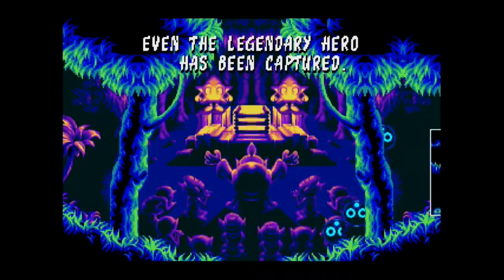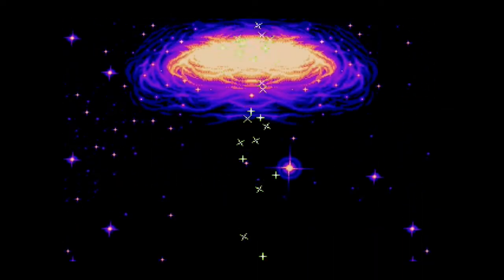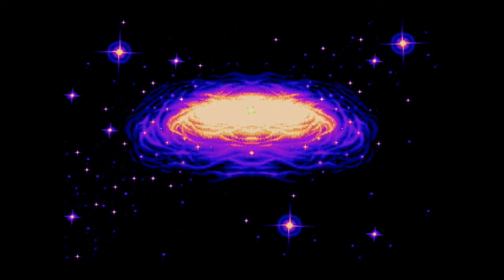Toward the end of the Mega Drive's life there were more games that pushed the hardware even more for better graphics and gameplay, and Rystar was one of them, so let's have a look. In 1995, Rystar hit the Mega Drive and Game Gear, a whole new character designed by Sega and looking like a very promising game.